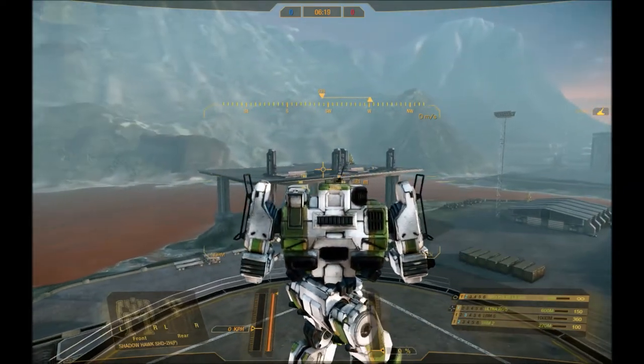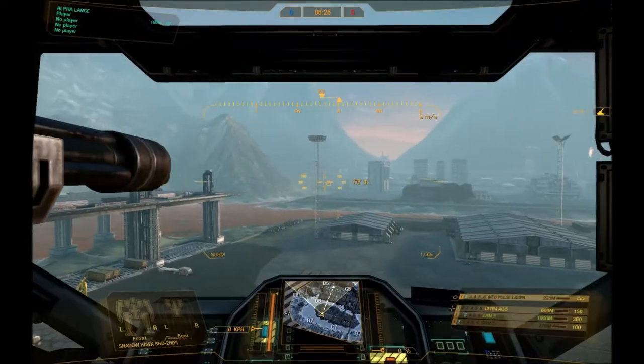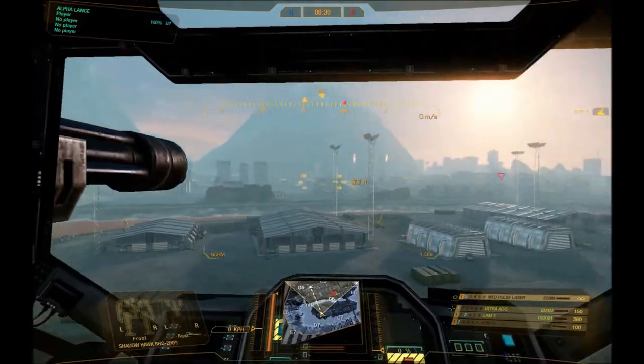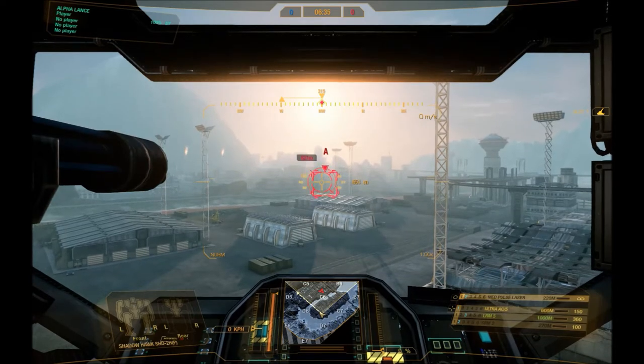If you want to get out of third person view — or if you'd rather play in third person, that's fine — just press F4 and then you're in cockpit. When you're in cockpit view, you get the radar map which you can see at the bottom. You can see any targets, which are represented by red triangles. If you press R, you lock onto them.